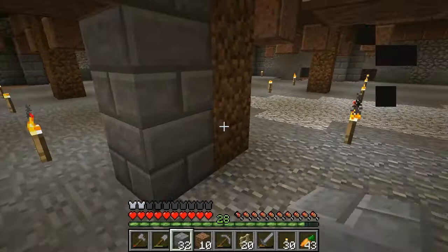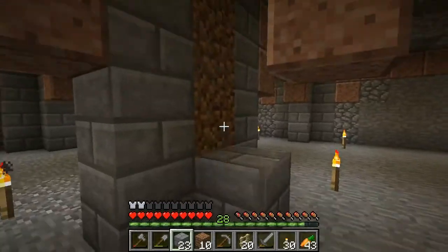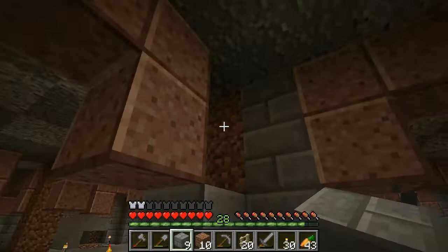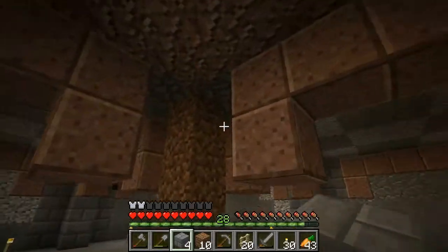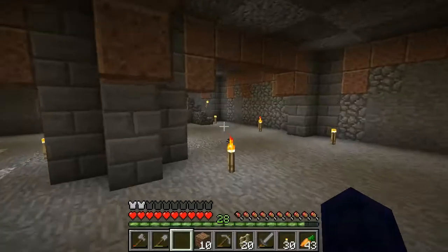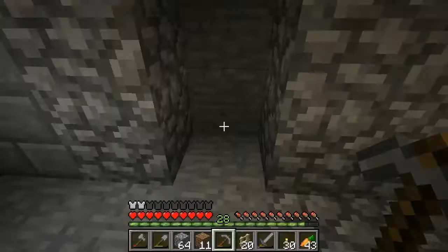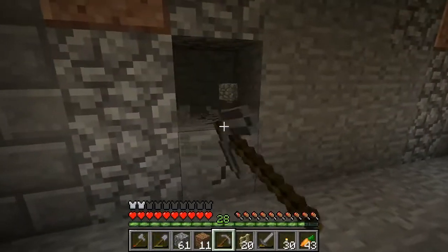That completes the columns there. And now for the ones in the middle, which we can dirt the centre of. 16 times 4 is 36, so we need another stack of stone bricks for that at least. And then also stone bricks on the ground in between. So we need a lot more stone bricks, and I guess we're going to cobblestone the rest of this while we wait for the stone to smelt.